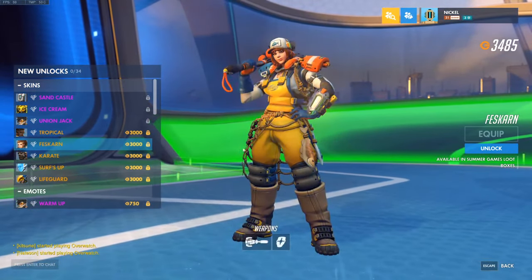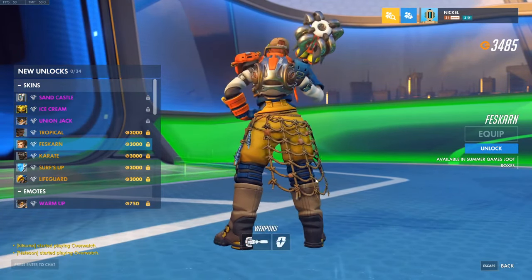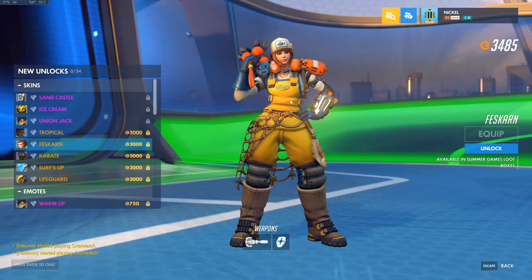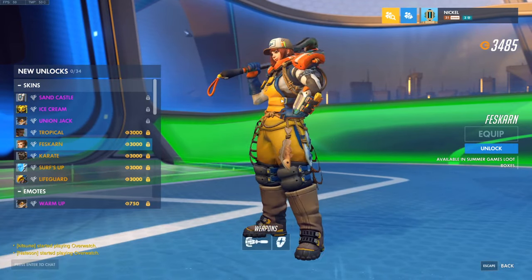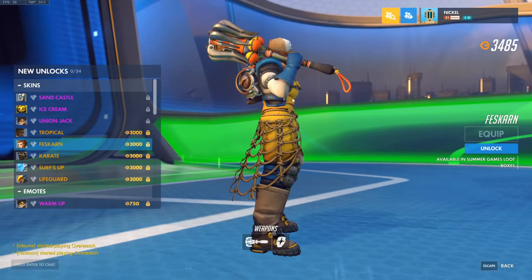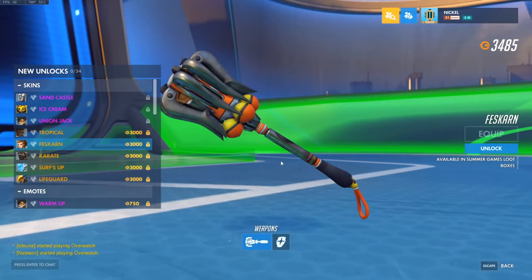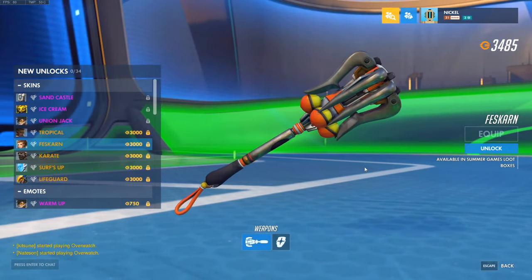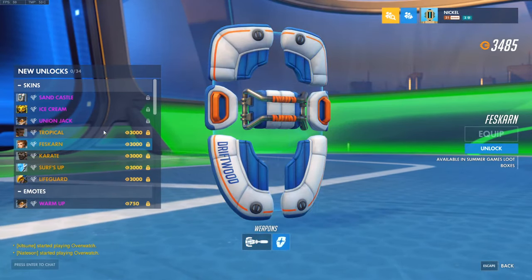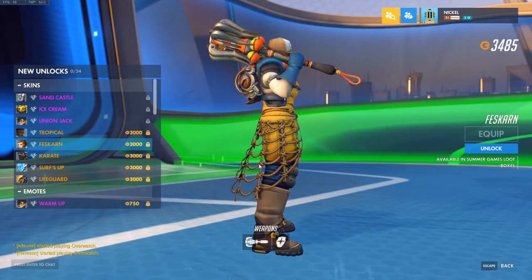Next we have Brigitte. This is called Feskarn, which I'm assuming is a Swedish word. She's got a little net for her silhouette on the back, driftwood on the chest, a little hat with a fish on it. The weapon's actually pretty cool too. I wonder what this word means — if you guys speak Swedish, let me know in the chat what Feskarn means. This looks cool, I like this too. Very summery. Oh, it means fish woman? Okay. So apparently she's a fisherman woman. The net is for catching fish, I guess.